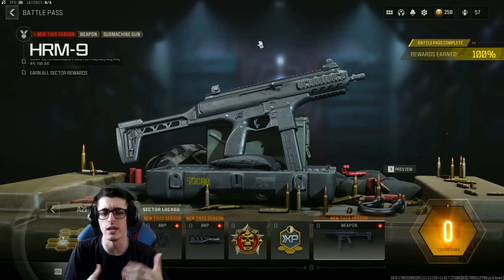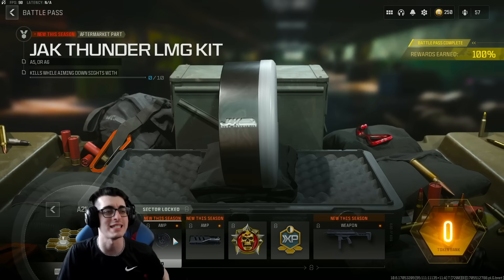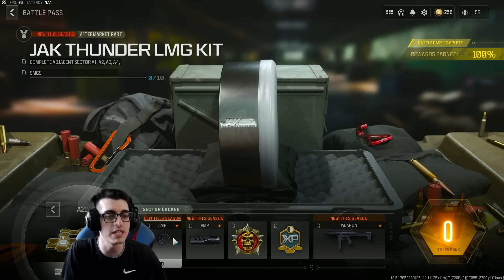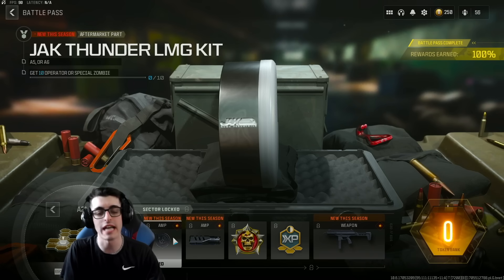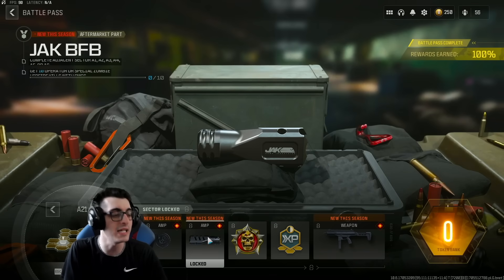You have to do multiple challenges to get access to this weapon unlock challenge. First off, you have to unlock the Jack Thunder LMG kit, which is for the Sidewinder. The challenge for that is to get 10 operator or special zombie kills while aiming down sights with SMGs. This is an aftermarket part for the Sidewinder which will turn it into an LMG — pretty cool.